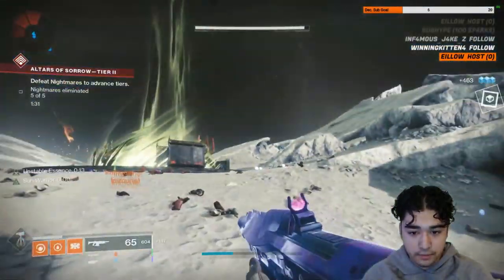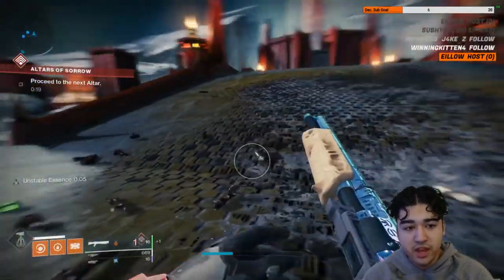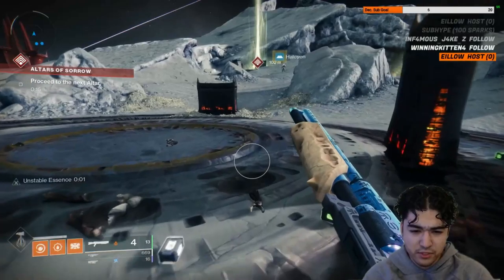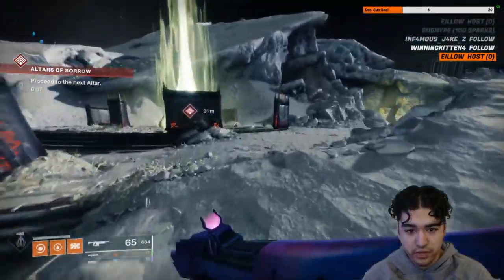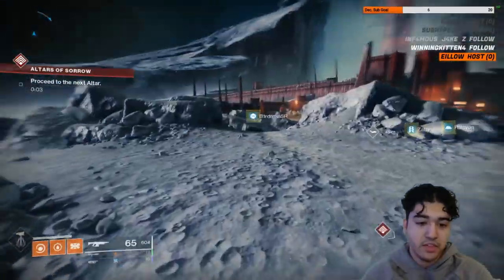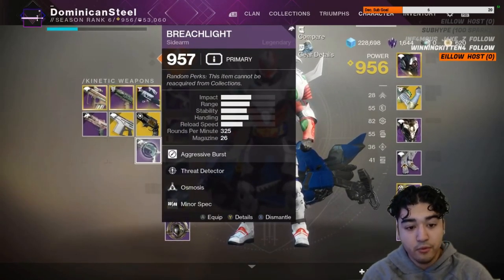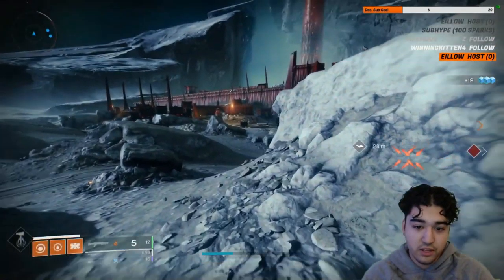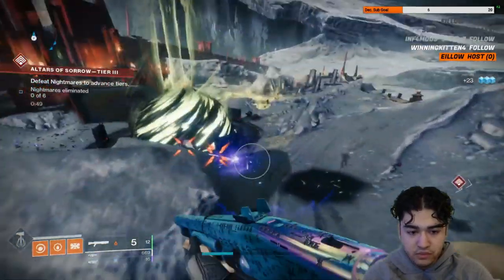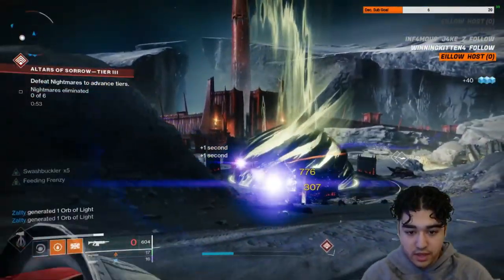Definitely farm the Sundial and try to get this weapon. You can choose it as a reward each time you complete it — I've done the Sundial about three times and got to choose it all three times. You can pick between the Steel Feather Repeater or the Breech Light sidearm. The Breech Light is a two-round burst weapon and is also extremely powerful for rank and file ads — great if you haven't gotten the ritual sidearm yet.